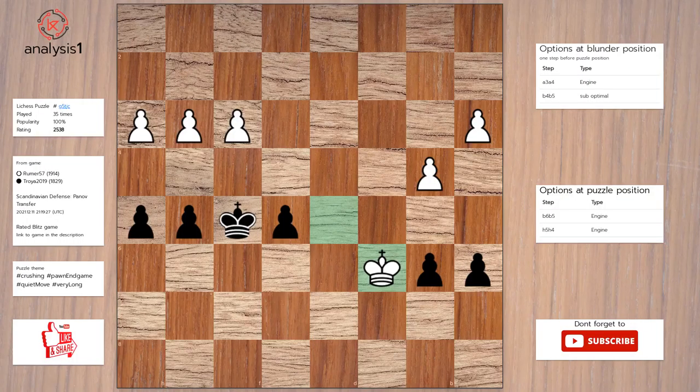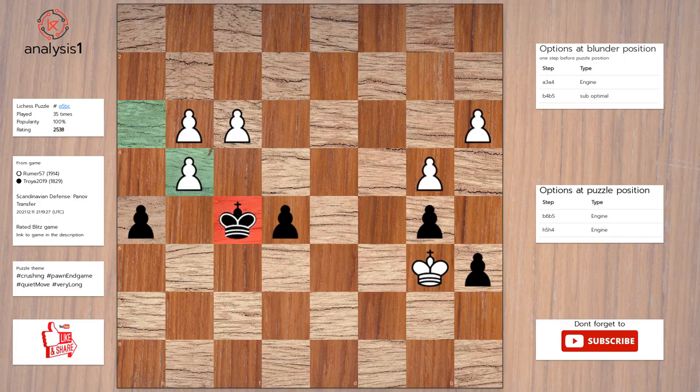Another puzzle. Let us look at threats in puzzle position: there are no threats in this position. There are no checks in this position. Here is the solution: b5. King to b6. G4. Pawn takes pawn, check. Pawn takes pawn. Pawn takes pawn, check. King takes pawn.